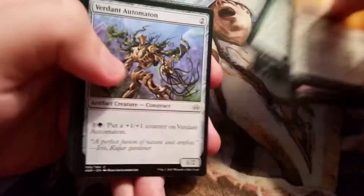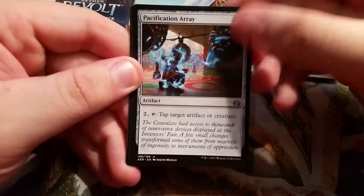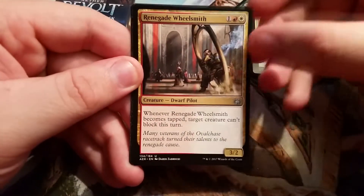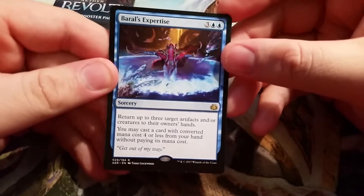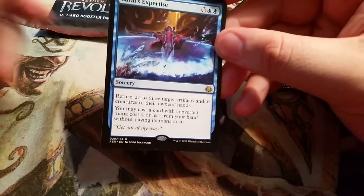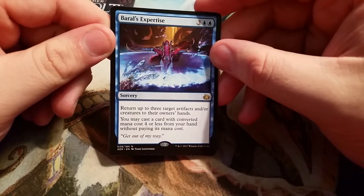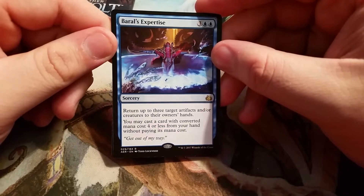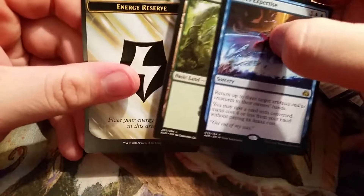Our first uncommon is Treasure Keeper, our second is Purification Array, our third is Renegade Wheelsmith, and our rare is Baral's Expertise. Baral's Expertise is a five-drop sorcery: return up to three artifacts and/or creatures to their owner's hand, and you may cast a card with converted mana cost four or less from your hand without paying its mana cost. I like the flavor text — just 'Get out of my way.' We have a force and an energy counter.